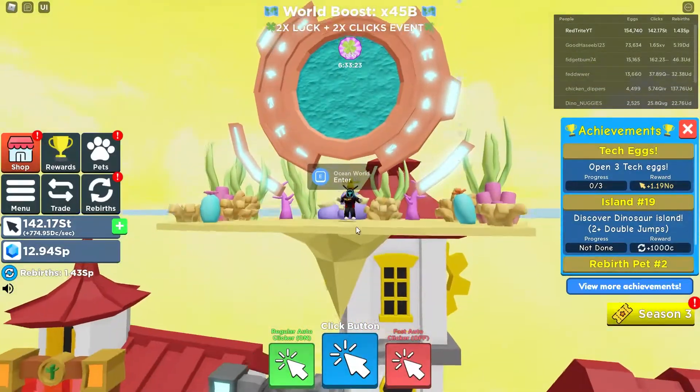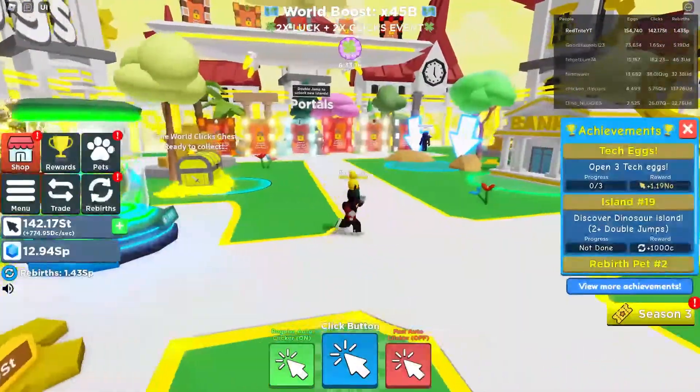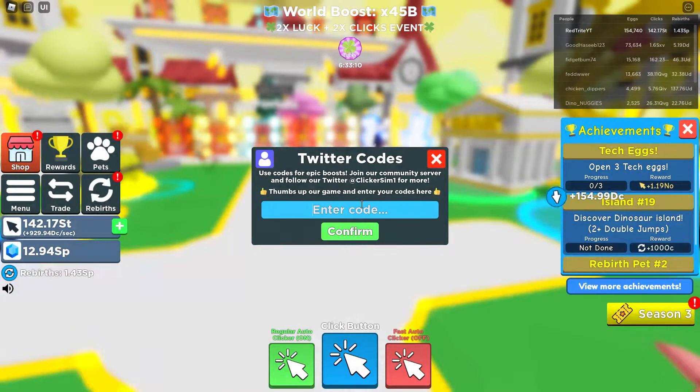They actually added a new portal, which is a good old world. Let me show where you can find the codes. They are right over here — only on the menu. As you can see over here, there's a Twitter board. Press the Twitter board and start entering the codes.